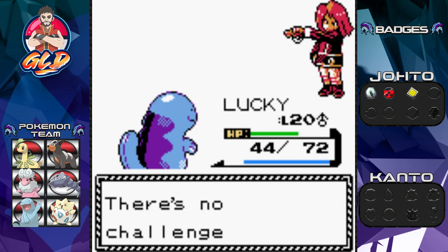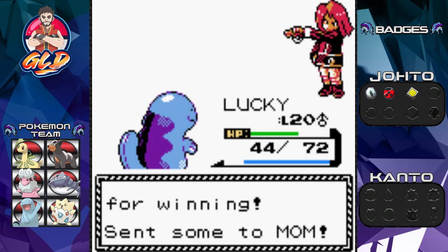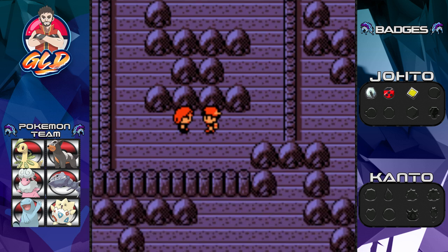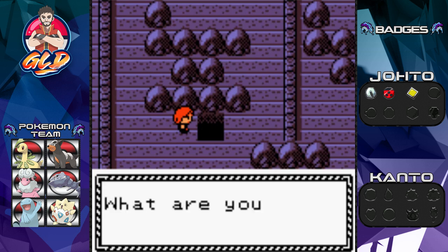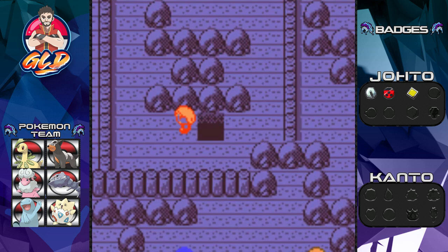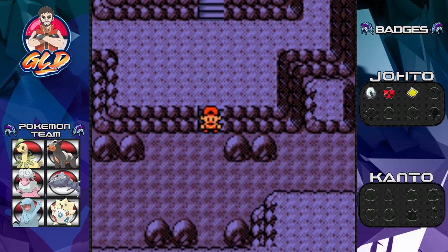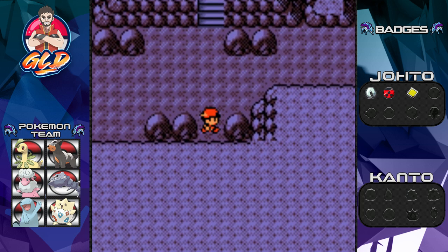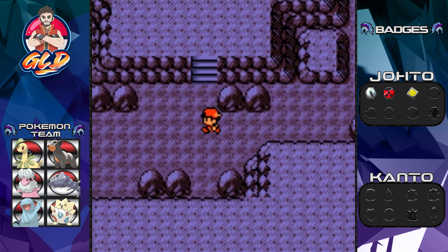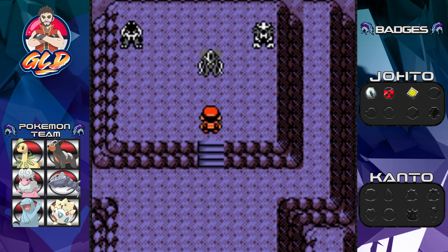Silver rants that there's no challenge in battling wimps, and because of this battle something crazy happens - he falls into a hole! Before doing the obvious, let's find some items. You land in a spot, go straight up, and find three sleeping legendary Pokemon: Raikou, Suicune, and Entei. They're all going to run away.